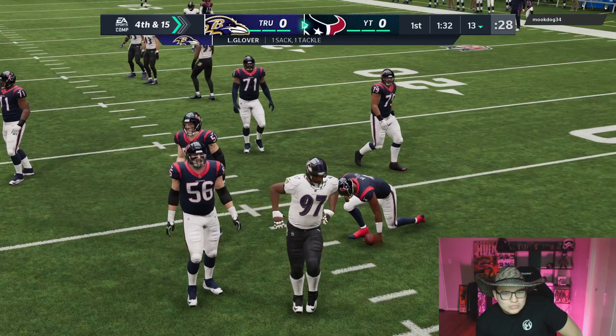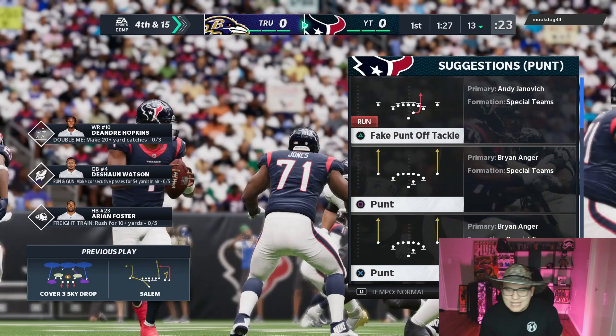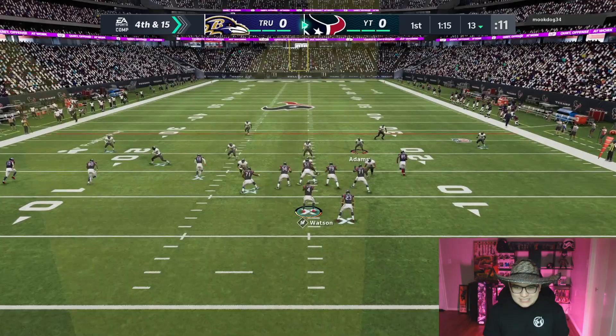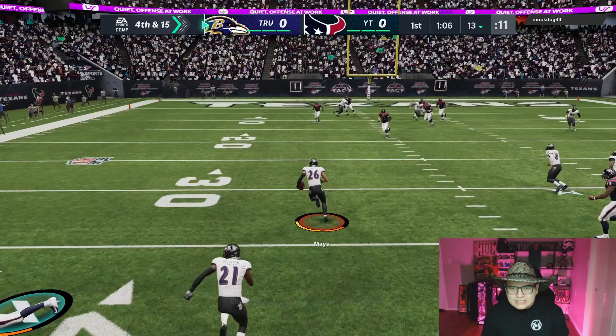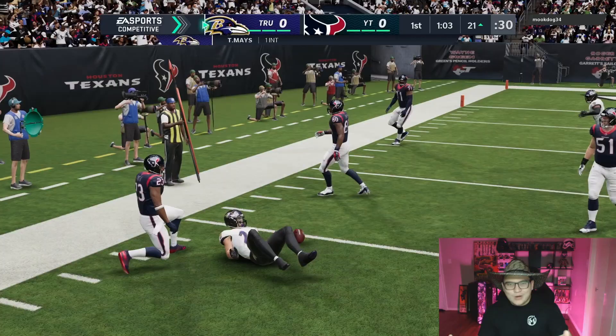Beating a double team for that sack — fourth and 15. I don't have the new Shane Lechler so I'm gonna go for it. Fourth and 15, risky business. Nobody can get open — circles open, terrible pass. We threw a pick! And why is DeAndre Hopkins on the ground? Why did he throw himself on the ground? You could have made that tackle, Hopkins.